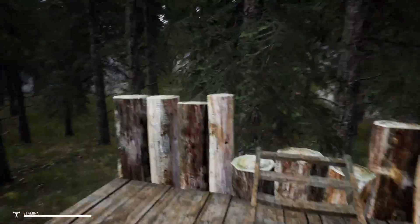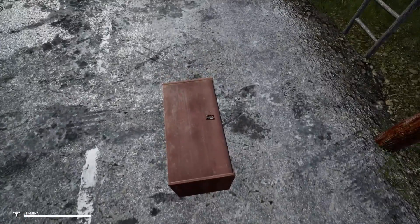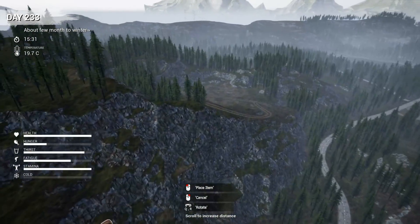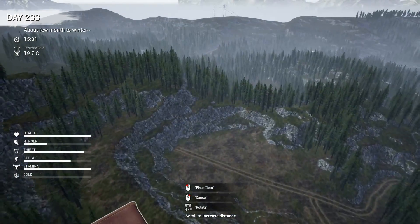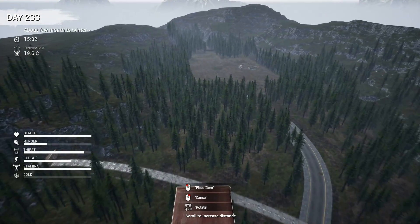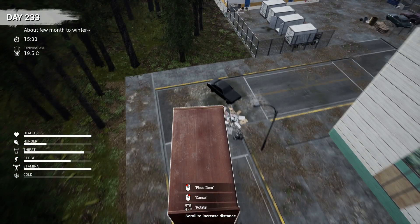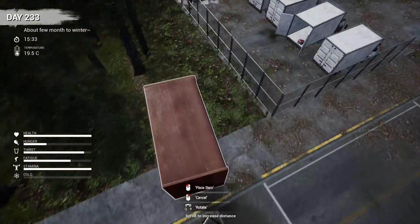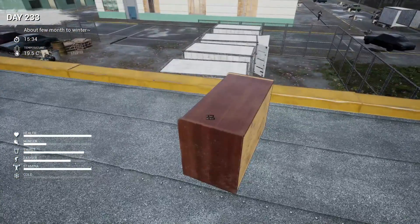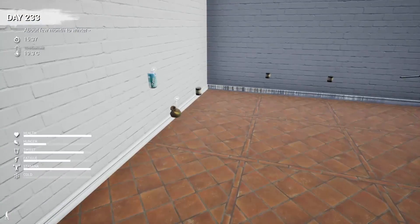Now we're going to see if the loot has respawned. I'm just going to get on my little magic cabinet and ride over to the city. As you can see, it's about the same day and time. We're going to search the back of that truck and this building here. The engine's in the back of the truck, so that's good. There are bandits in here so I've got to be careful — and all the loot back in this room is here.